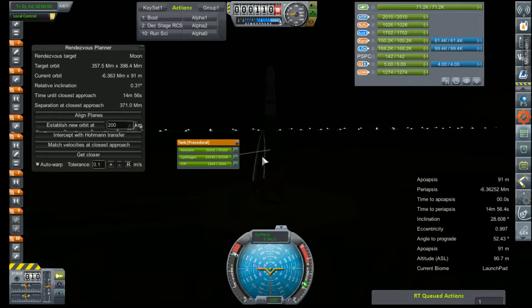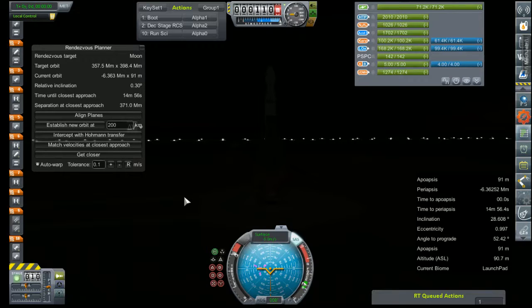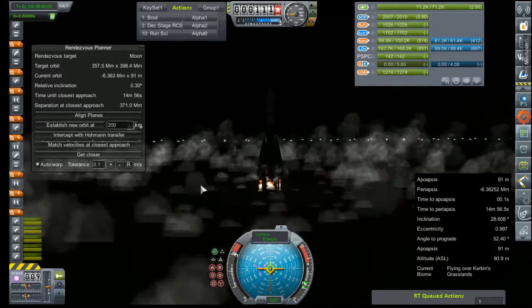I do believe the rocket is fueled and ready to go, so we're just going to go ahead and engage. RCS on, throttle pegged, and ignition on. Ignition is good, we are ready for liftoff.